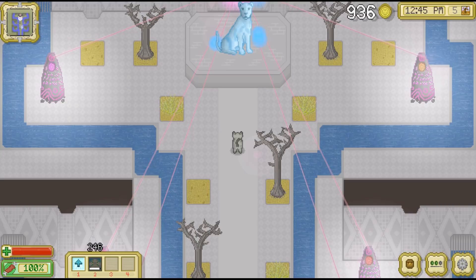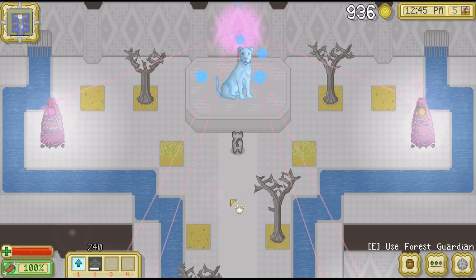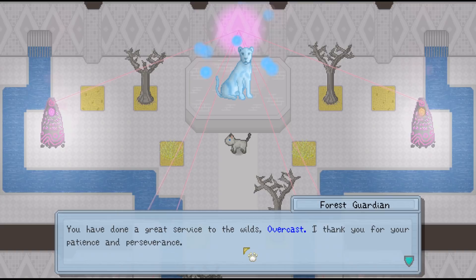Here is the Forest Guardian, and we'll go ahead and talk to her because I think she'll have a very special announcement for us. She says: 'You've done a great service to the wilds, Overcast. I thank you for your patience and perseverance.' It's mostly her father's doing, but I feel like she probably helped out in some ways too. 'One day, you'll become a great leader.'